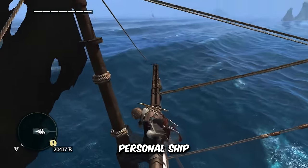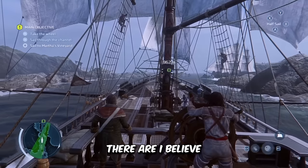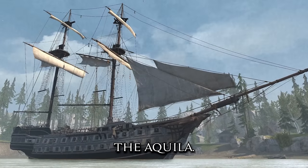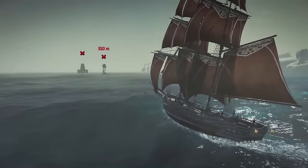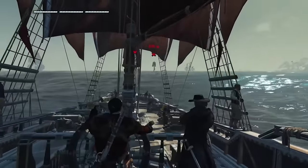There's just something about having your own personal ship and sailing the waters in Assassin's Creed that is pretty satisfying. There are 5 main ships that we get to control through the entirety of their respective games. Those ships are the Aquila, the Jackdaw, the Morrigan, the Experto Credee, and also the Adrestia. In this video I want to talk about each ship and go over my personal top 5 rankings of each of these iconic ships.